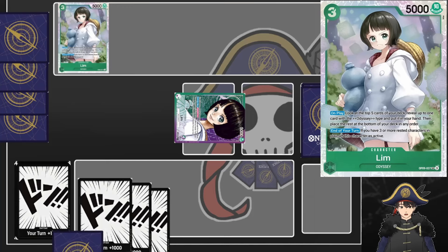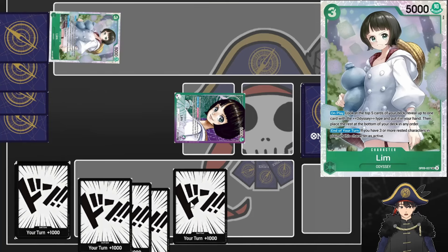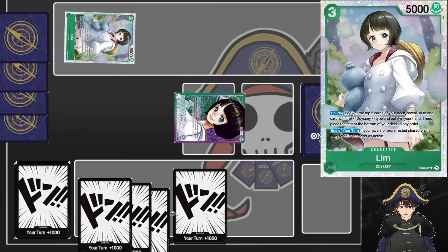So you cheat out the Searcher. You'll draw a card to hand that's an Odyssey type character, because what the Lim Searcher does is: on play, look at the top five cards of your deck for an Odyssey type card. It even has an end of your turn ability - if you have three or more rested characters in play, this character becomes active. At this point Lim will be the only one out and she does come into play rested. Then you'll ramp one rested Dawn, so you'll be at four, and it passes to your opponent's four Dawn turn.